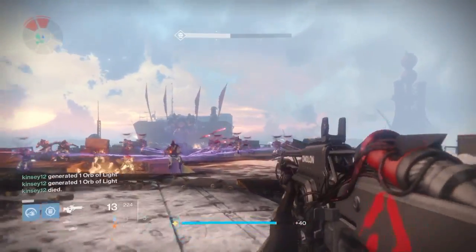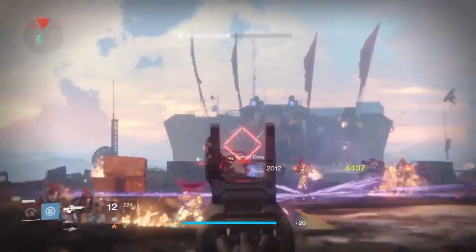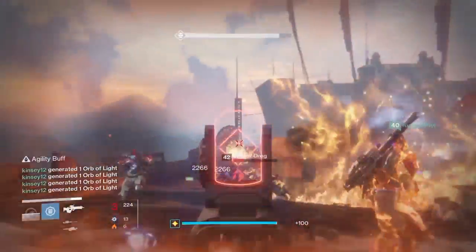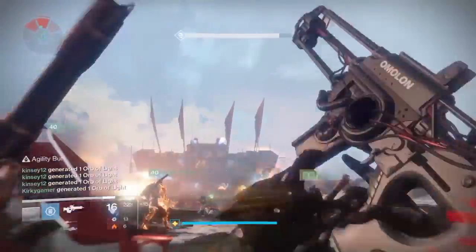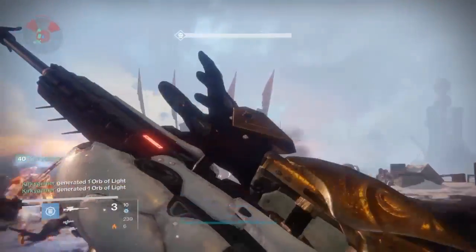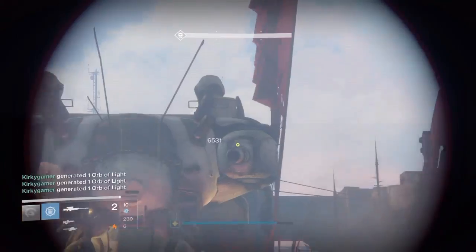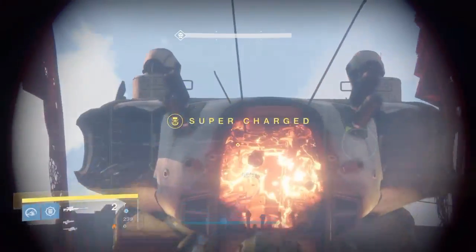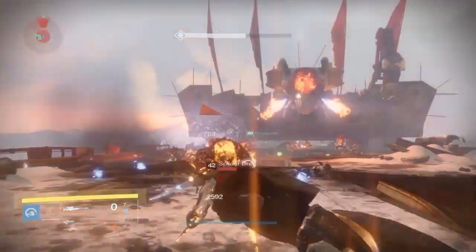First you're going to want to tether all those guys up so they don't bother you, and hit them with a few grenades. Now you can see the Siege Engine in the background — there are three points you want to be hitting. There are two turrets; when you blow both turrets off, the face plate of the Siege Engine will come off.